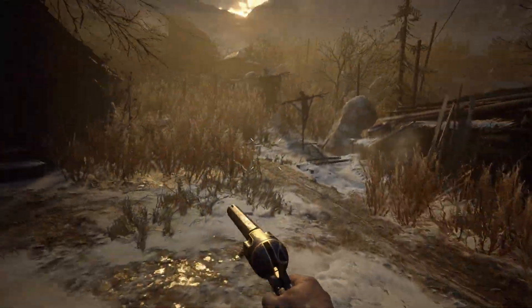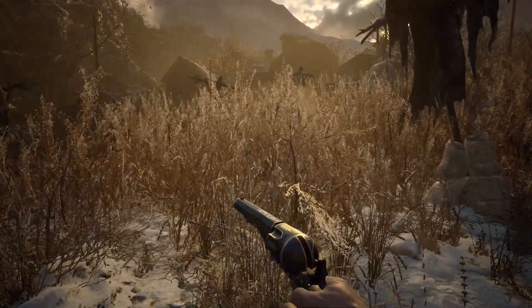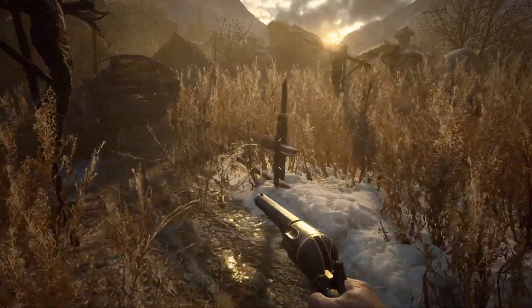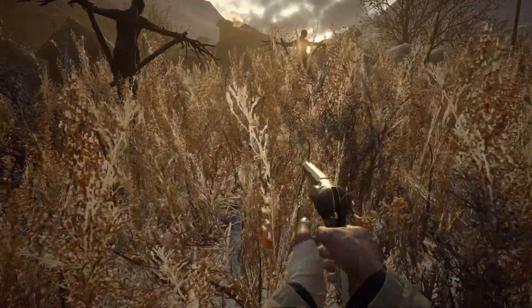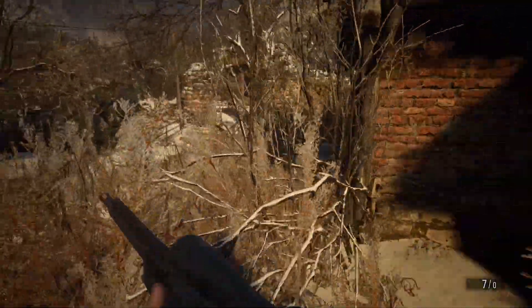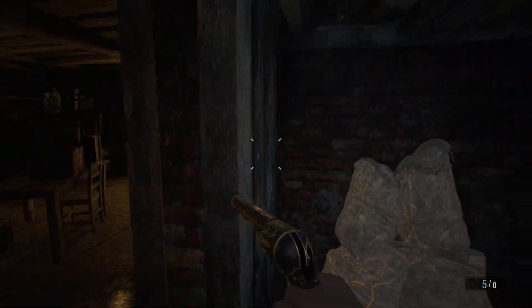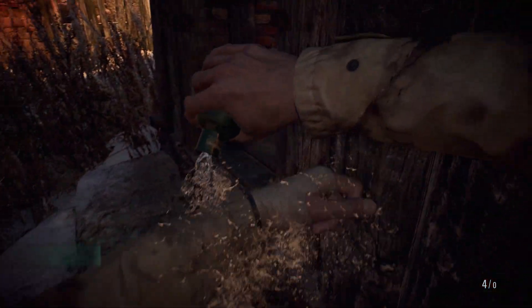Obviously the problem with this werewolf is that there's not really a house to hide in. I guess we could hide in this shack. Also hard to see him — he's like way up against Louisa's house. Maybe this is her husband. Ow. Ooh. Oh, I'm stuck on the step.